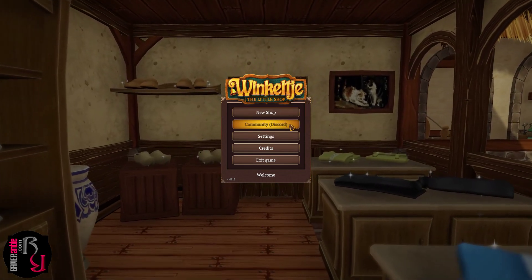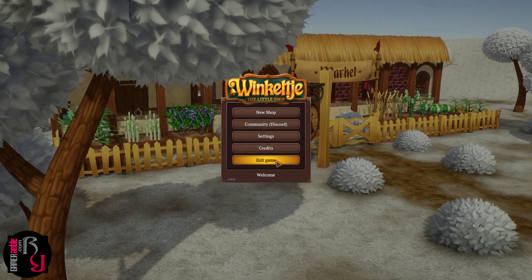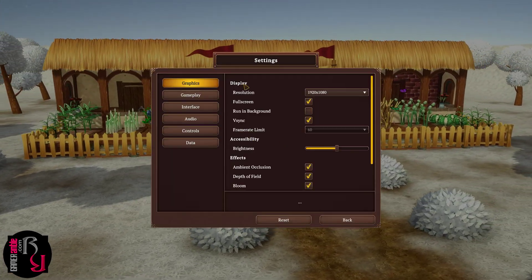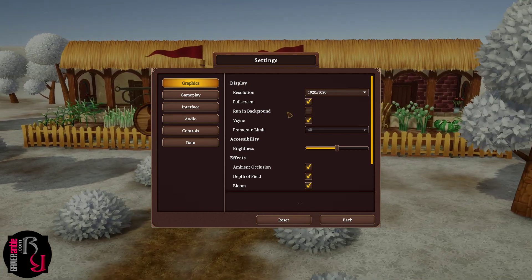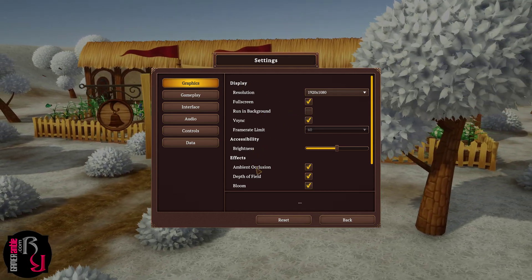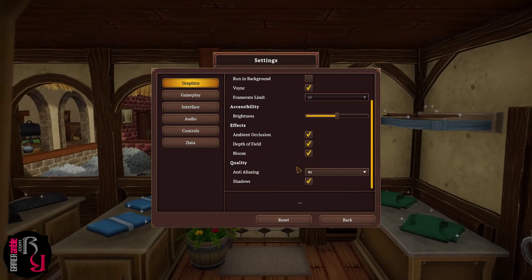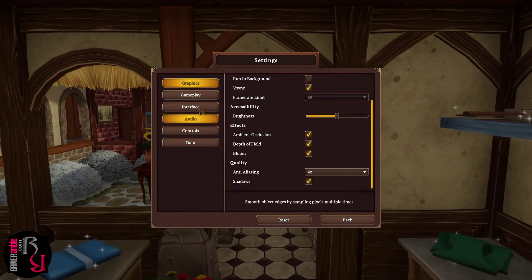Let's take a look at the settings first. You can set the Resolution, Fullscreen, V-Sync, Frame Rate and some Accessibility Options, Brightness, Effects, Anti-Aliasing Quality and Shadows.